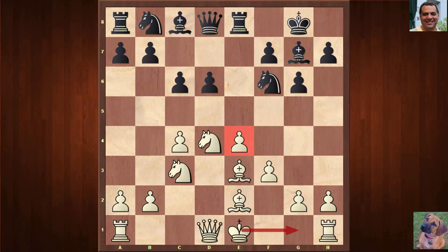Most of us would just castle, but Kasparov — even in this rapid encounter — chose Bishop f2. This is also the most theoretical move. It steps out of the way of d5 and the pin against the bishop, so instead of routinely castling, it subtly gives White some more options.